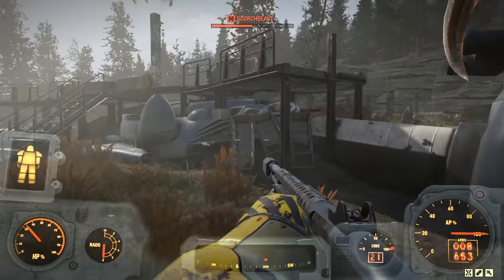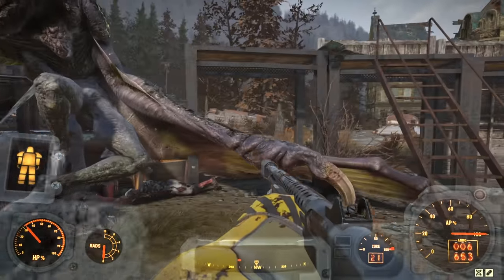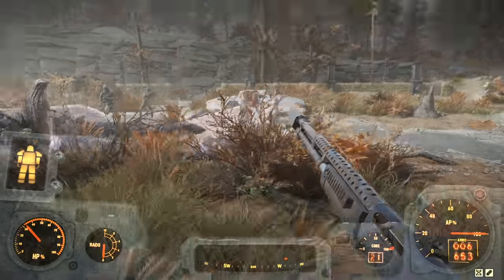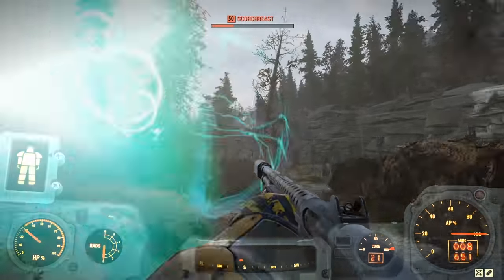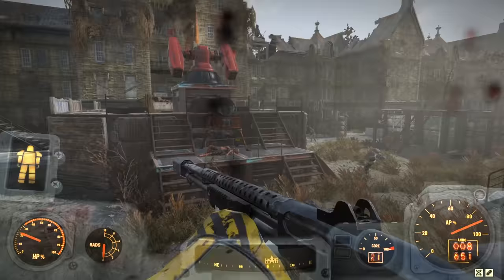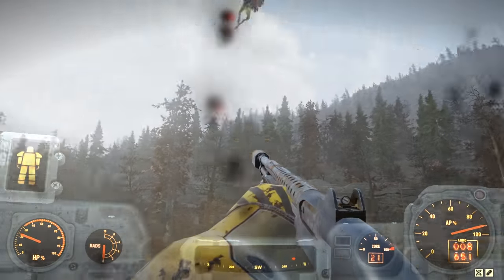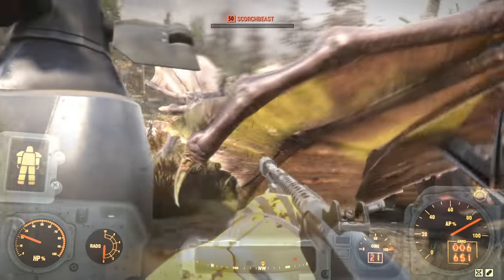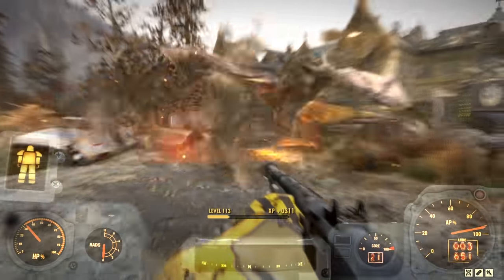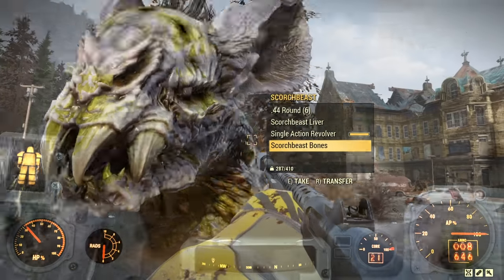Another place to talk about: any location with a SAM site where you have to defend against Scorch Beasts or Scorch in general is a really good spot. Right now I'm at Fort Defiance — there are three Scorch Beasts, I've killed two already. You can use the sonic signal to bring them down, repair the surface-to-air missile, and they'll start attacking everything around. These are really good places to get experience and really good loot. Definitely make sure to come to any of these locations — sometimes this happens without even being an event.